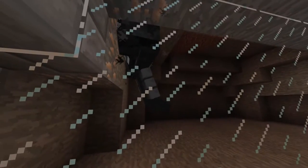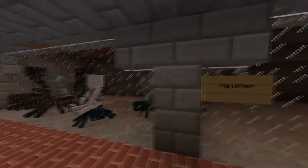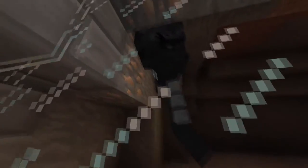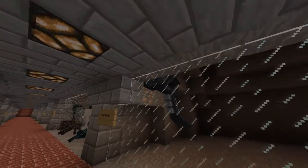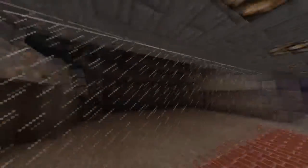Over here we have the wither boss, made with wither skeleton skulls — which are rare — plus soul sand. It can be crafted as many times as you want. Hard boss fight — shoots explosive skulls and attacks anything that moves. Definitely a very brutal boss mob.